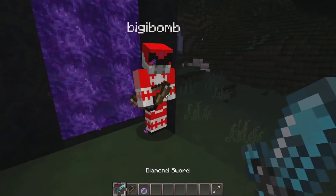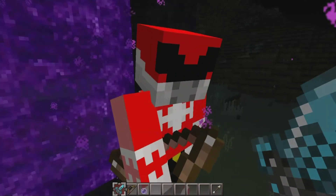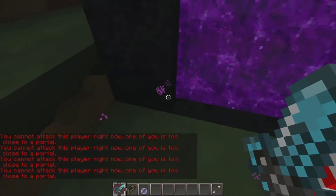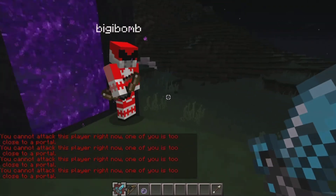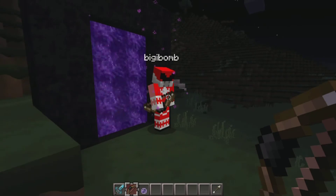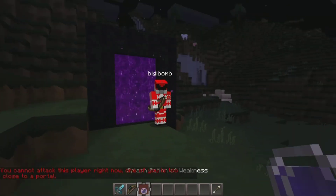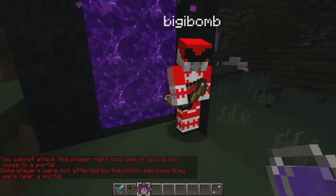As you can see, he's here. We'll pretend he just came out of his portal and he's waiting for the world to load — he came through from the nether. I'm trying to kill him, and I can't, because he is too close to the portal. Right there you can see that would be really helpful for somebody who just came through. Likewise, I can't shoot him with arrows, and I can't hit him with a potion and cause him to get potion effects.